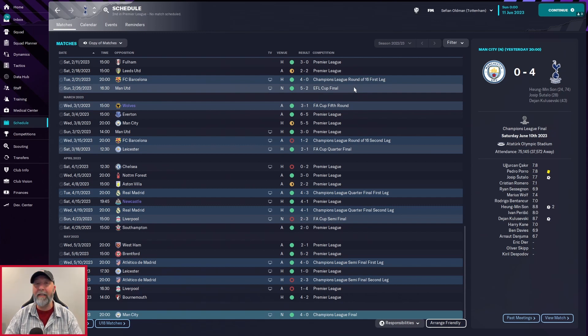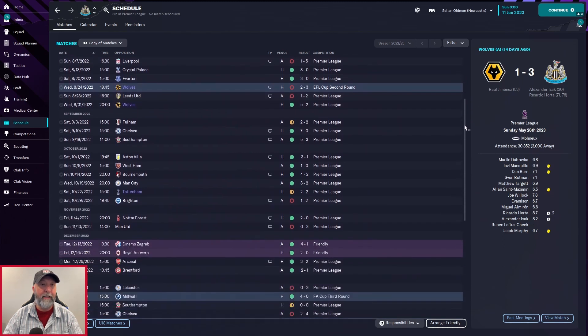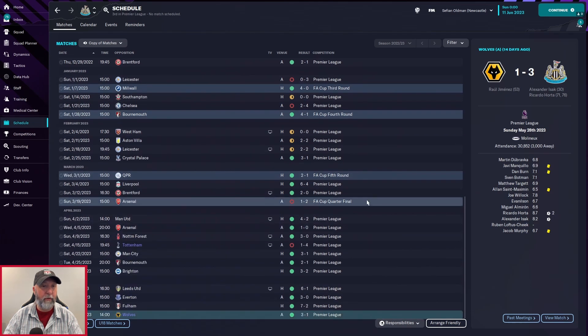EFL Cup final 5-2 over Manchester United — beating the likes of Man United and Man City are pretty big feats. Newcastle schedule: starting off with a Liverpool loss, out against Wolves in the EFL Cup second round. You do pick up another loss against Leeds but beat Wolves 5-2. You have a nice run from that point up until Brighton where you got nil-three. FA Cup — you're through to the quarter-finals against Arsenal, a 1-2 loss.